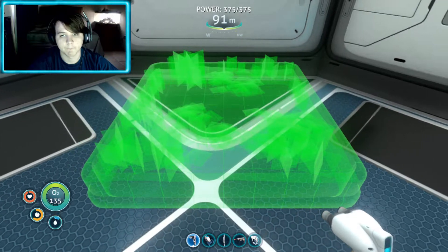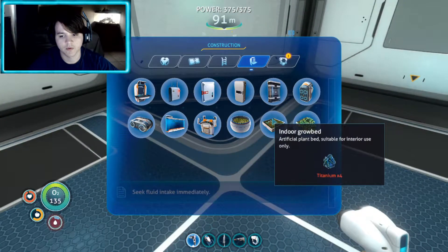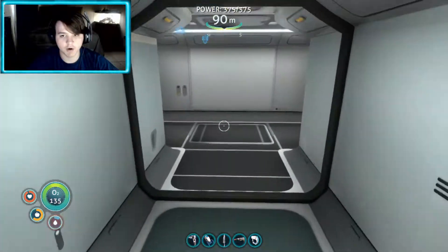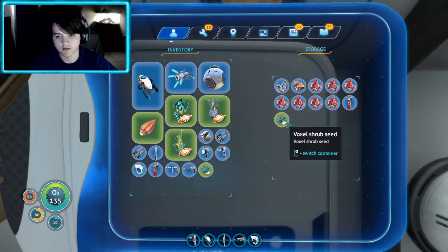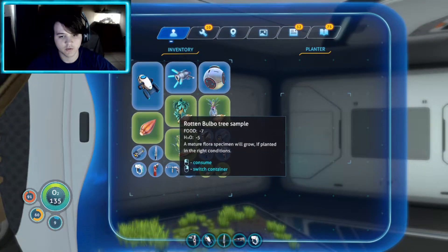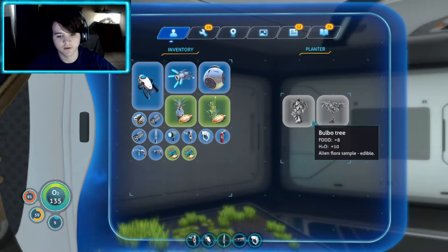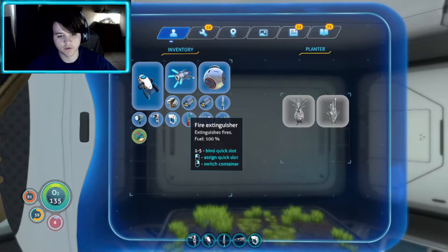Grow bed numero dos. I think you only make two, I'm assuming. You need to stop bothering me. So let's go grab our new plants - I don't think our old plants are going to work, so we're going to grab the new ones. Take this, and this, and this. So I'm assuming we're going to have to do like one plant - one tree-looking one. They're already rotten! Okay, switch container. We'll do one of those. Oh look, they're already down there - they're little growies.